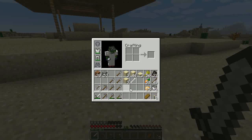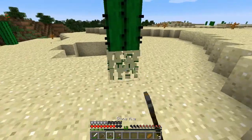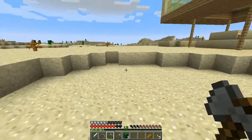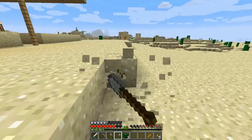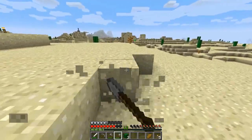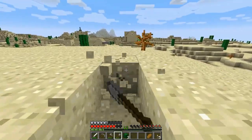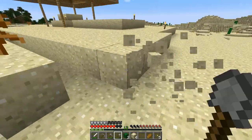I have one bread, some smooth sandstone, and some shovels. Let's make this a little bit nicer by taking out some of these sand blocks around. I'll have to do that in order to get some sand blocks, and I should really make a road down to the village as well.